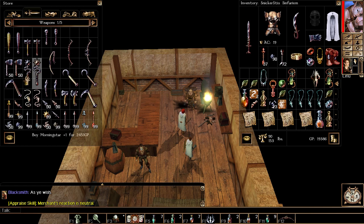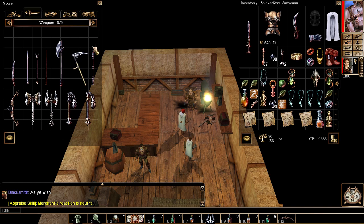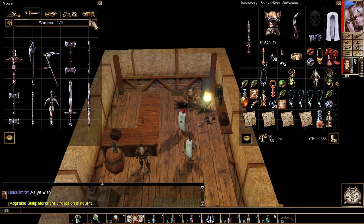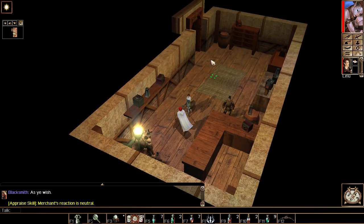Composite short bow. One blow plus one, scimitar plus one, battle axe. This guy's got a lot more stuff. Whoa - composite long bow! But nothing I don't have still. Okay, that's enough. I might come back here for armor.